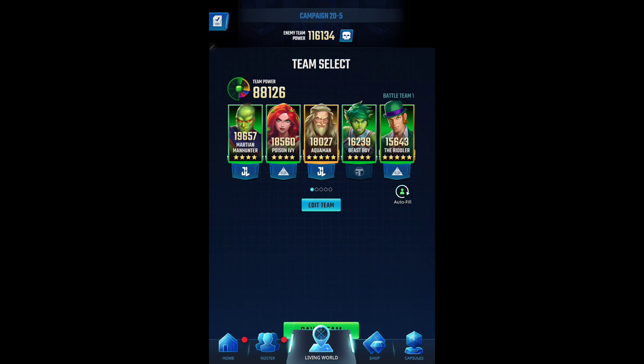Then we have Poison Ivy. She helps out with the heal — single target. Her passive and her power move are also maxed, and she has two pieces of Tier 8 gear. Aquaman is the most geared up. He has everything except for one piece of level 8 gear. His passive is only level 2 and his power move is maxed. Beast Boy has the least amount of gear. He has Tier 5 gear and he needs one more piece to get to Tier 6. I haven't been working on him very much. His power move is level 6 and his passive is level 4.